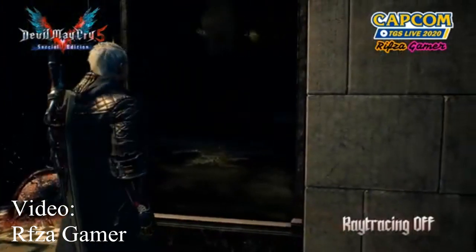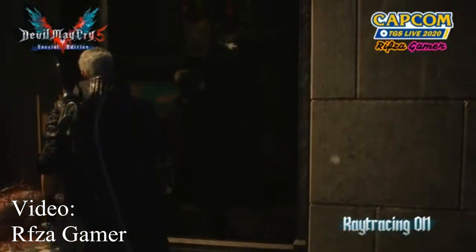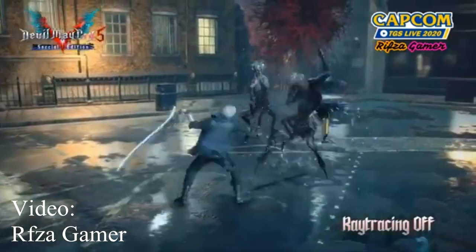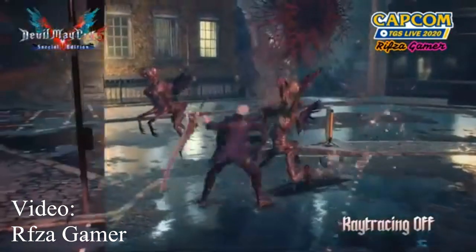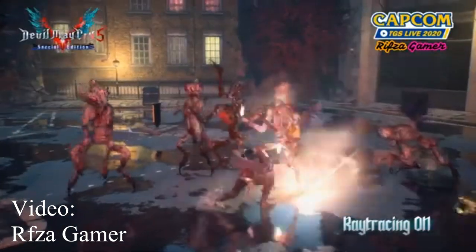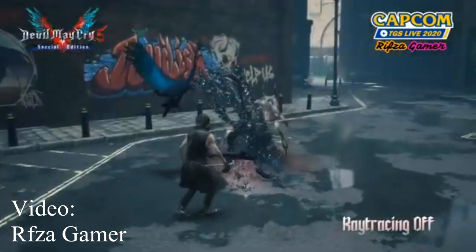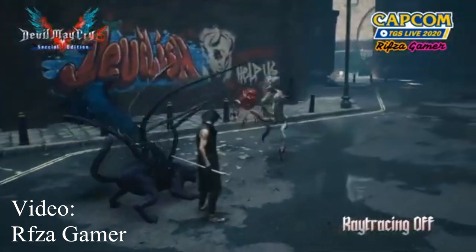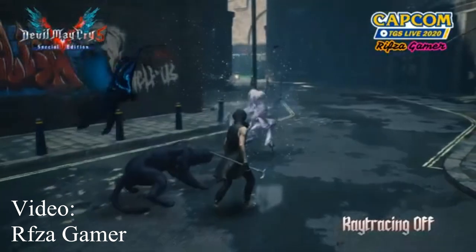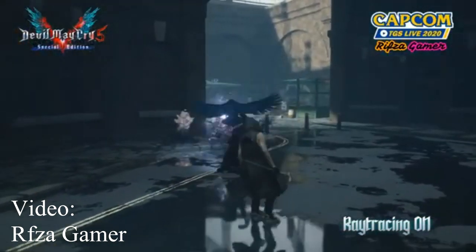One key upgrade you've probably seen in the trailer is that Devil May Cry 5 has an implementation of ray tracing. Ray tracing makes the game's lighting and reflections much more realistic than the standard game. The drawback is that it may make the game look better, but it will only run at 30 frames per second in 4K. However, you can get 1080p at 60 frames per second, and if you turn off ray tracing and other features, you can get the game to run at 120 frames per second compared to the PS4 Pro version.